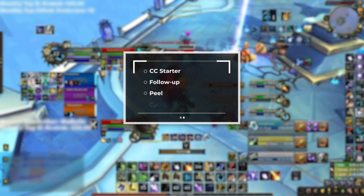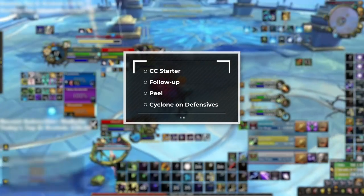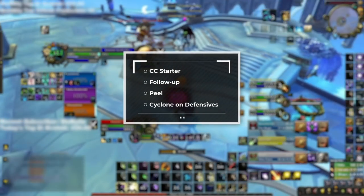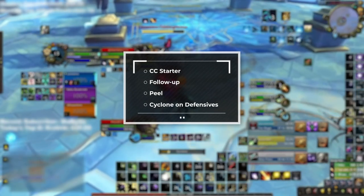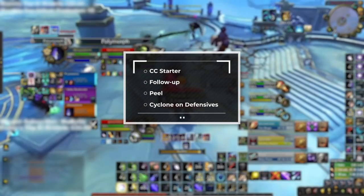Those four concepts are: Cyclone as a CC starter, as a follow-up, to peel, and to create insane pressure. We're going to go over each concept one by one, showcasing a low-rated player failing and a high-rated player succeeding, to show you how and why you should be using your Cyclone. Sounds good? Let's get into it.